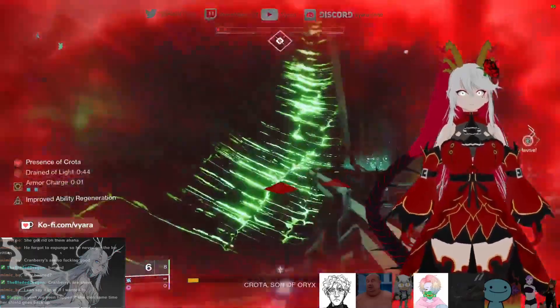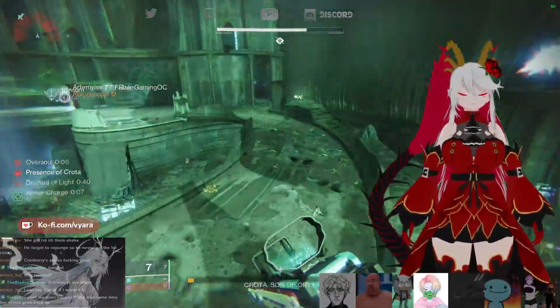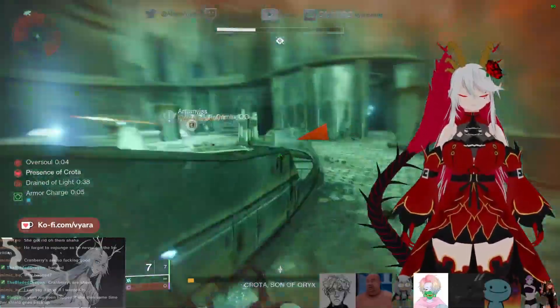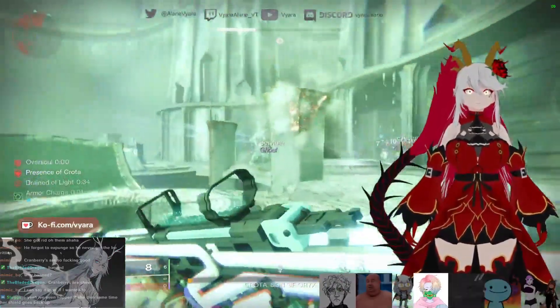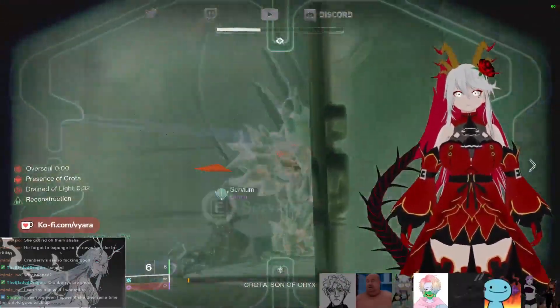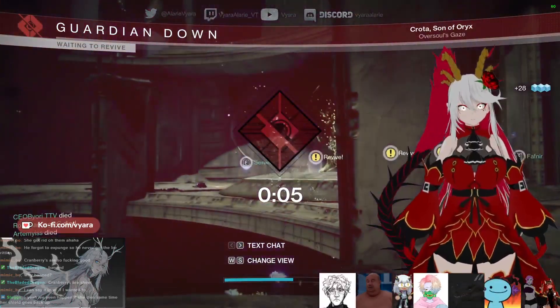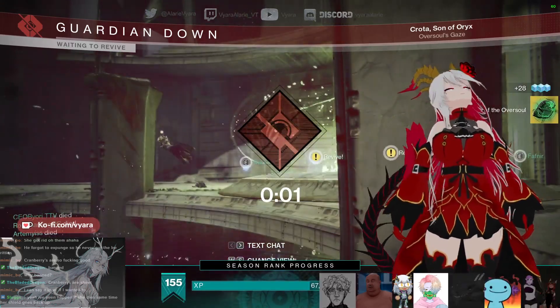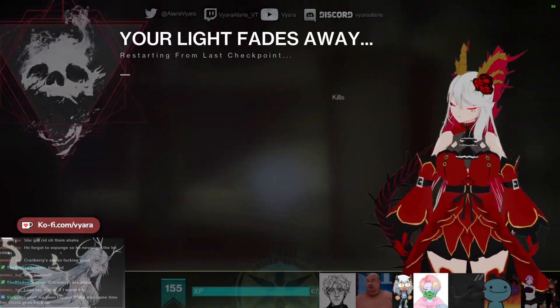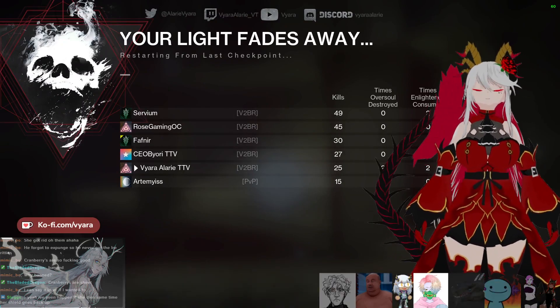Bloody hell, Oversoul is at 4/3. He teleports — I can still damage him! Kill him! Oh my god. Essence of Oversoul! Let's go, I got an Essence of Oversoul. Raids completed.